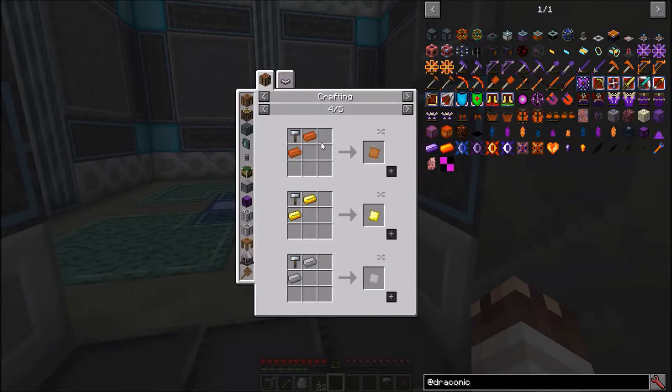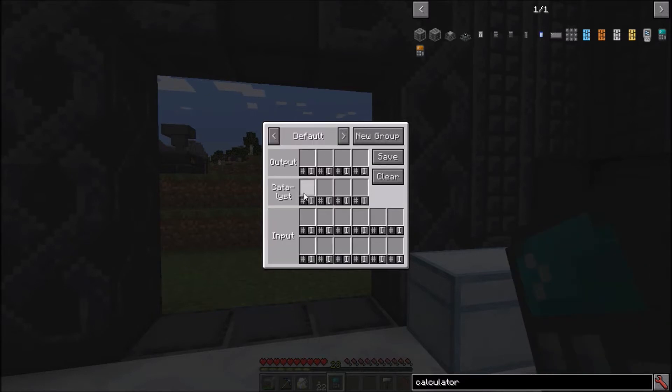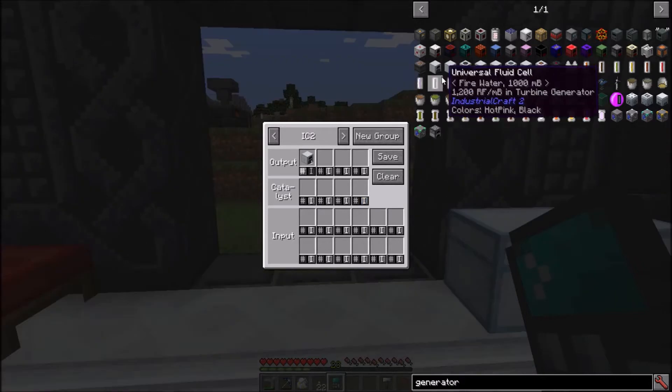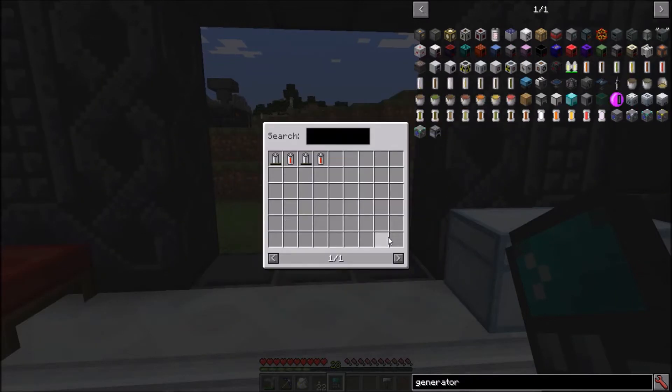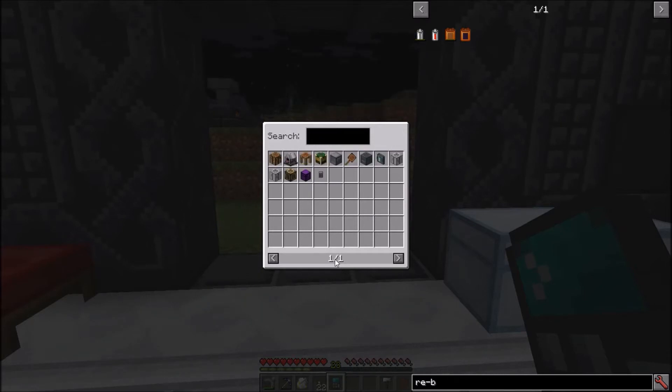The forge hammer makes plates, but it requires two of a metal to make one plate. So for now, I'm going to make as few machines as possible until I can get a metal former. Good thing I have a river near my home. The crafting calculator lets me calculate recipe costs. I'll add a recipe, new group called IC2, and click on a generator to add it. If you're in the window, you can press R on a machine and press move items, and you can pick which item from the ore dictionary you want.